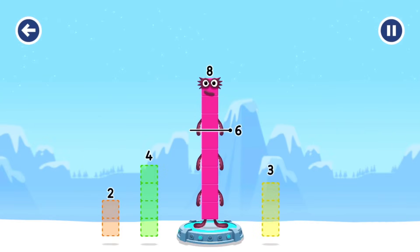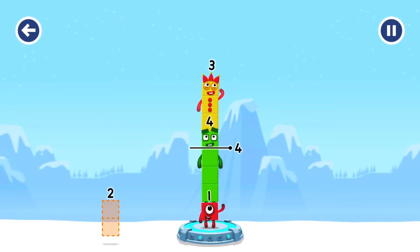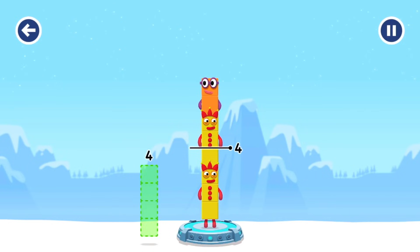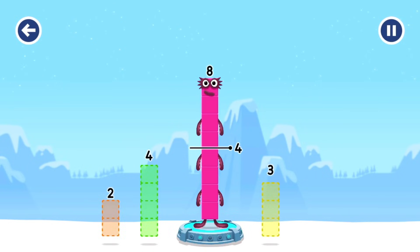Take number blocks away from eight to leave four. Three. Four — that's not quite right. Try again. Two. Three. Try again. Four — that's right.